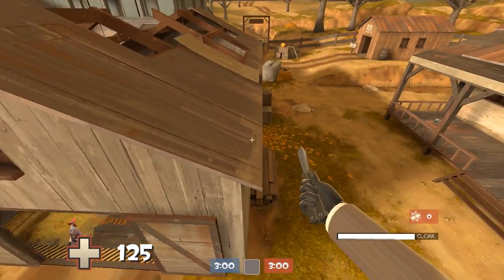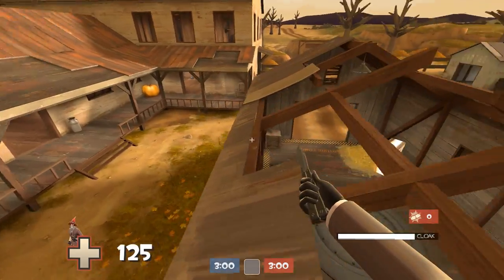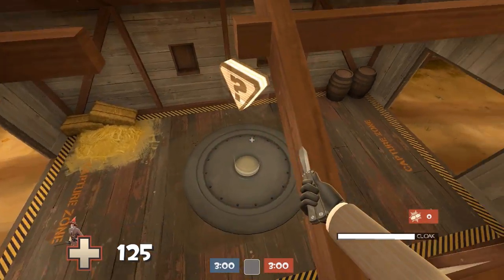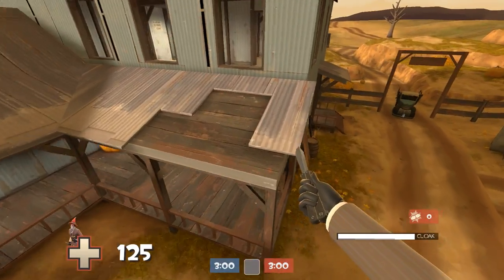As spy, this is a great little trick to get from one roof to the other, and you can also stand on this mid roof here. It's really cool if you do this jump as something like a heavy — you can stand up here and shoot down on people as they're trying to cap the point and they'll never expect you to be there. You can also just complete the jump and get over to the next roof.